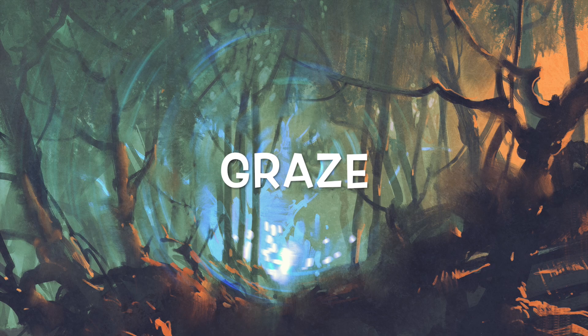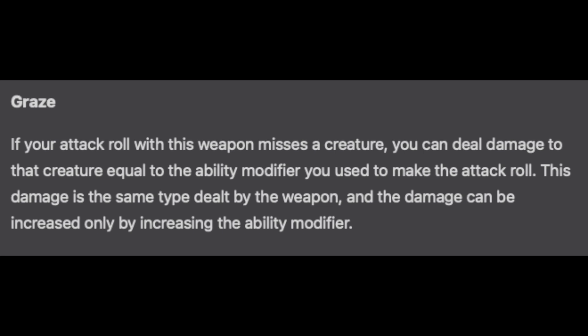The Graze weapon property says: if your attack roll with this weapon misses a creature, you can deal damage to that creature equal to the ability modifier you used to make the attack roll. This damage is the same type dealt by the weapon and can be increased only by increasing the ability modifier. Since this is more or less a passive ability, I don't think there's anything we need to do to speed it up. I'd recommend players make a special note of this ability somewhere obvious on the character sheet so you can easily reference the number and keep things moving quickly.